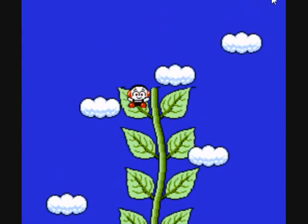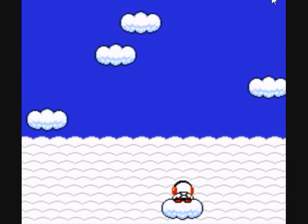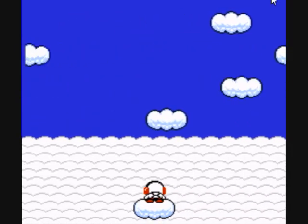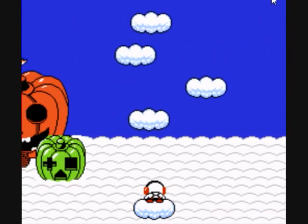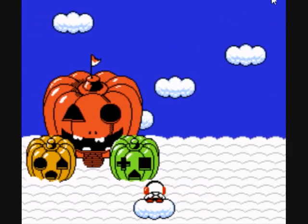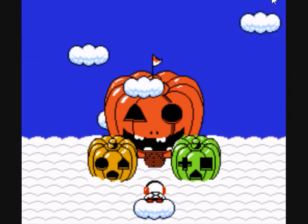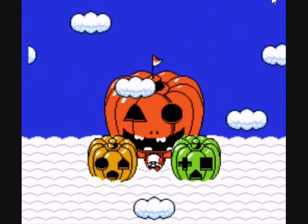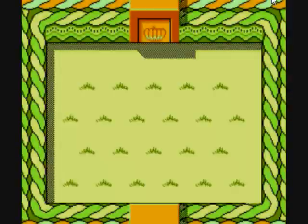We're about to jump on some clouds too. Now we're going to face the first boss in the game, who is residing in the mythical castle of weird shapes and plus signs and jack-o'-lanterns. If any of you made jack-o'-lanterns that look like that, I think you need better parents. No, I'm just kidding. But those are some pretty weird-looking jack-o'-lanterns.